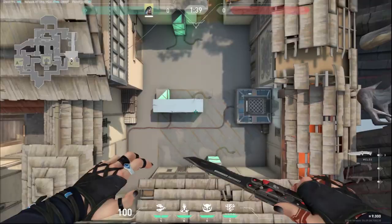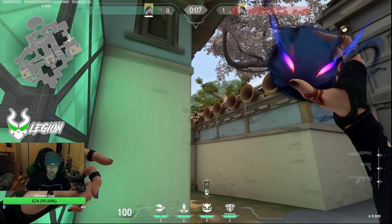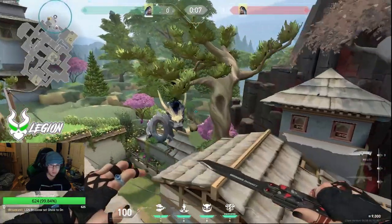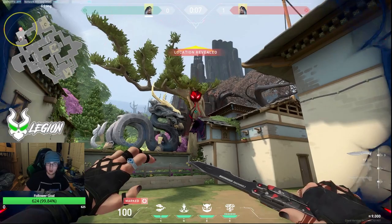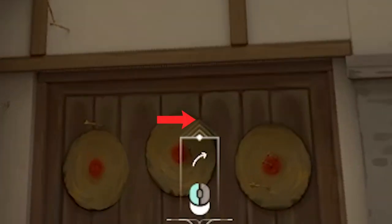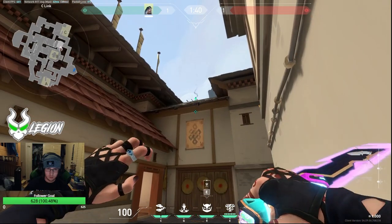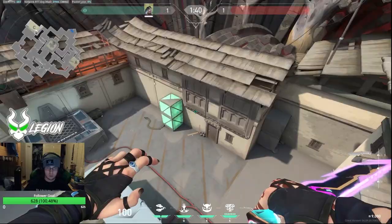Moving on to C site. To recon long for early info, line up this corner with this corner, then put your crosshair above this bell, and run jump throw. The orb doesn't land in the same place every time, but each of the places it lands is useful and will scan long. For retake on C, you're going to stand in this corner, line up these arrows with the intersection of the line in this circle, and jump throw. This doesn't clear logs, but it has great vision on the rest of site.